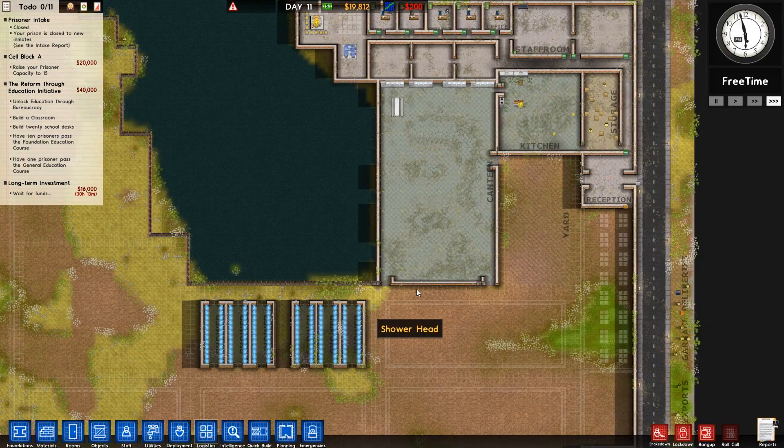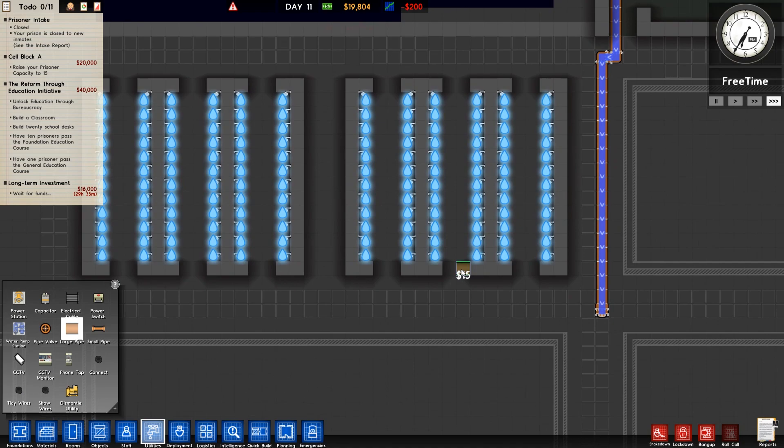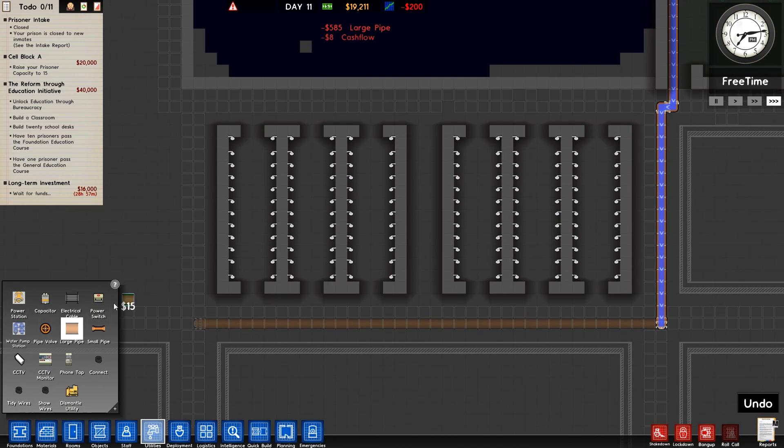For the time being I think we need to plumb all this in, probably expand the kitchen, and then do the reception as well. So let's crack on with that. Utilities, then large pipe - we just need to check the large pipe is running down to the bottom, which it is. I'm going to run this pipe along like so because we'll need it to go to this cell block.